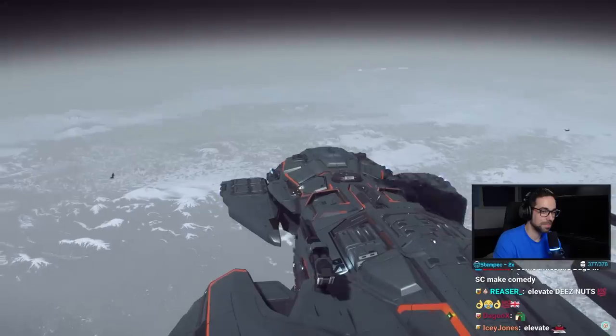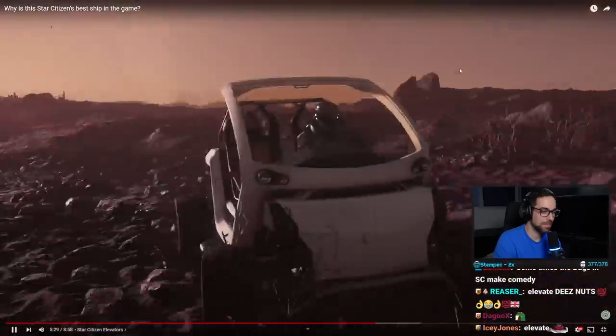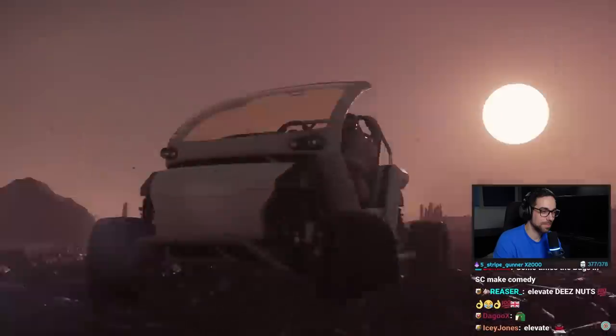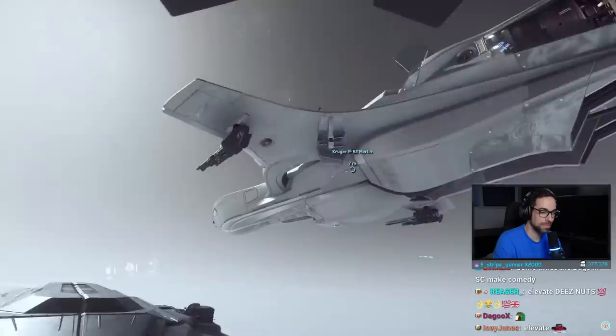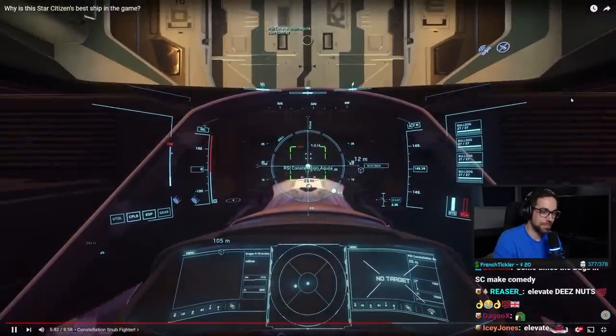Like and subscribe if you think Captain Catherine Janeway would totally use Star Citizen elevators to defeat the entire Borg collective. The fact that this ship is capable of committing actual massacres should make the Constellation Aquila the clear winner of the 2942 Showdown. I mean, I don't see the Grey Cat PTV committing any genocides anytime soon — because it doesn't even have one elevator. Who can take this buggy mess seriously?